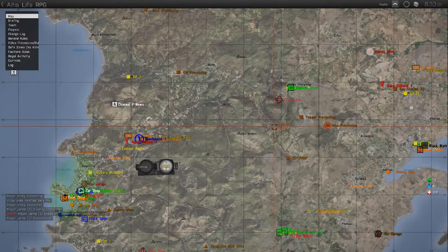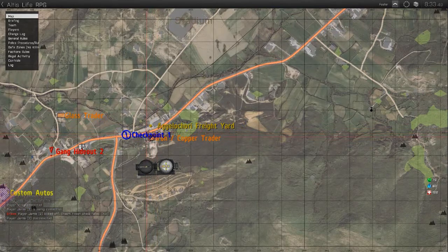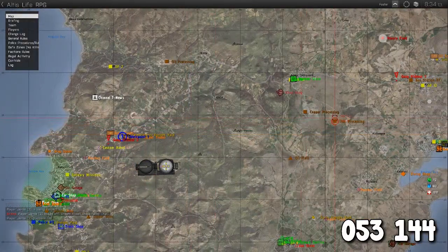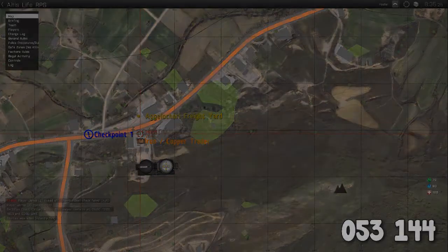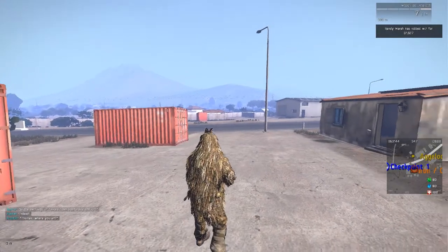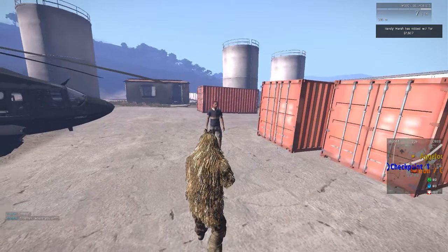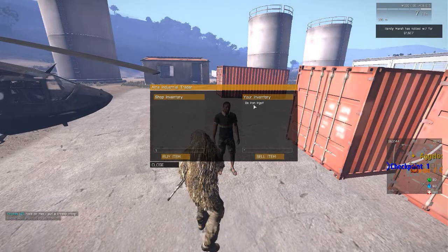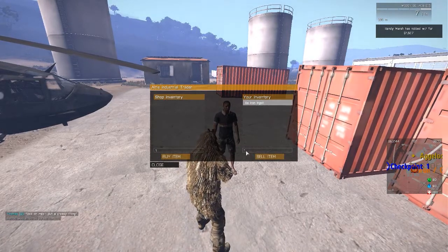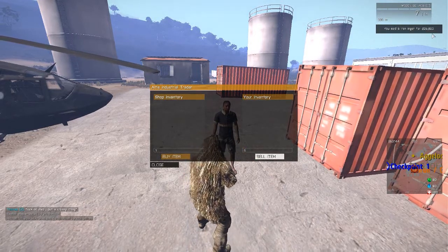The last place you need to go is the iron trader, located northeast of Kavala at exactly the same place as the copper trader, at the coordinates 053, 144. If you follow the route shown on the map while driving a box truck as recommended, you should get there no trouble. Once at the iron trader, simply stroll up to the NPC, click iron/copper trader, click on your iron ingots, type in how many you want to sell and click sell item. And there you go — as you can see in the top right, you've made yourself some money.